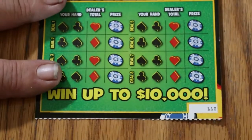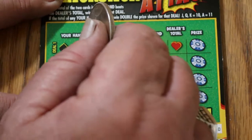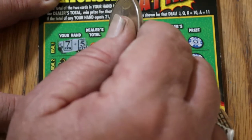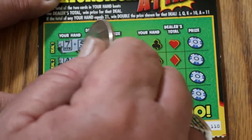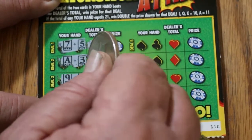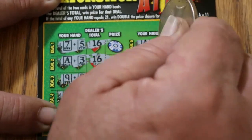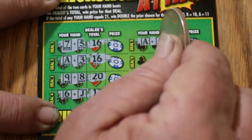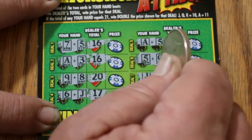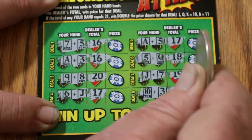Ticket 110. I got 12; dealer's going to get 16. 14, 16. 17, beat by 20. 16, beat by 17. 16, beat by 17. 15, beat by 18. 17, beat by 19. And 13, beat by 17. Nothing there.